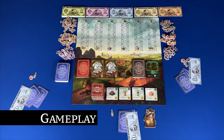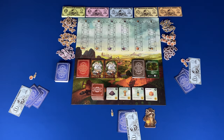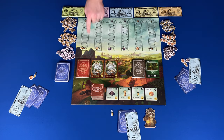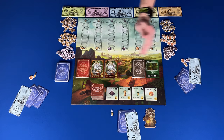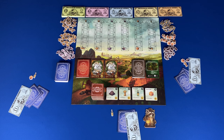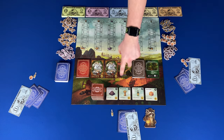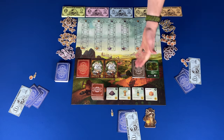Now let's take a look at the gameplay. The final round is triggered when the last town card is purchased or the last railroad is auctioned; then finish that round and go to final scoring. A round consists of player turns where, in player order, players will take one action. There are five possible actions: production, sell a commodity, railroad auction, purchase a building, and purchase a town.